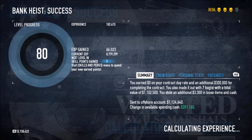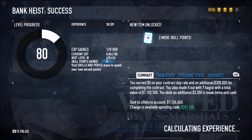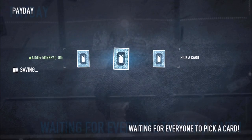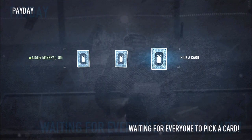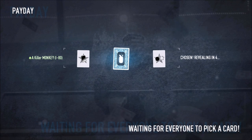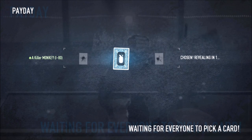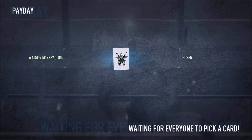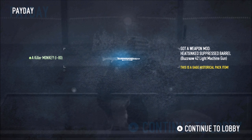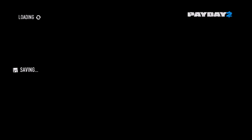Hopefully that worked — I adjusted my weight and pressed the mute button. Level 80 — nice way to end it. Let's see which card I get. A mod — a light machine gun suppressor. Let's see which one... not bad.